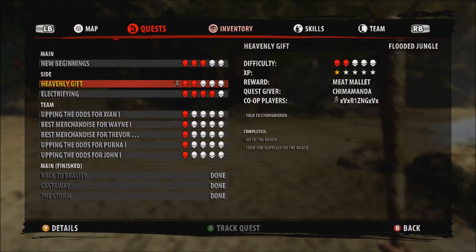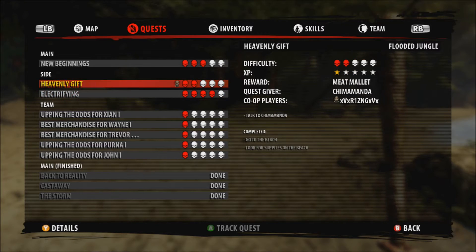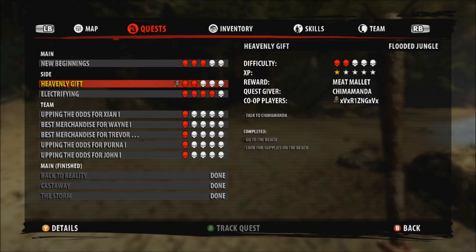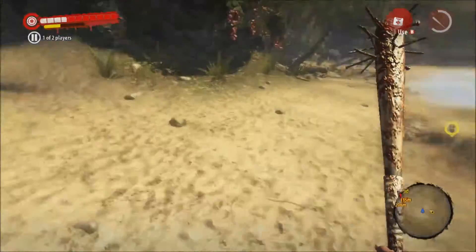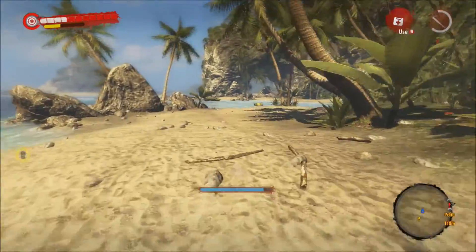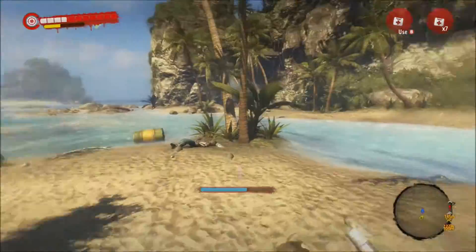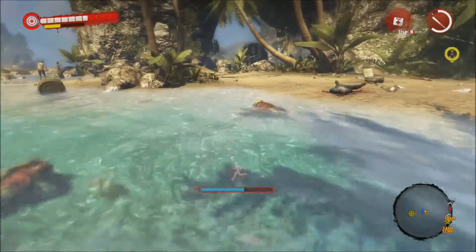We might as well just change missions and do a couple as we go. We have to return, talk to the channel, and find 5 car batteries — we could do that along the way. We're doing new beginnings. Alright let's go back to the start then. You're faster than me. My rage is full I think.